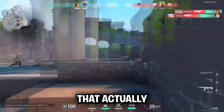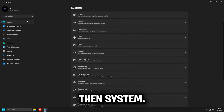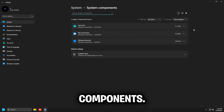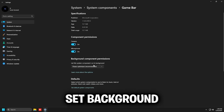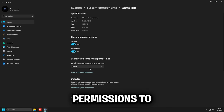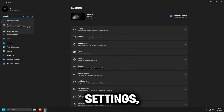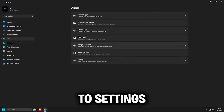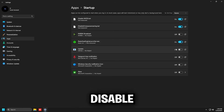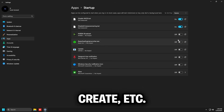Here are some Windows tweaks that actually help. First, turn off Xbox Game Bar: go to Settings, then System, scroll down and find System Components, click the three dots next to Game Bar, click Advanced Options, and set Background Component permissions to Never. Then enable Hardware Accelerated GPU Scheduling by searching Graphic Settings and toggling it on. Then go to Settings, Apps, Startup, and disable RGB apps like Razer Synapse, MSI Center, ASUS Armory Crate, etc.